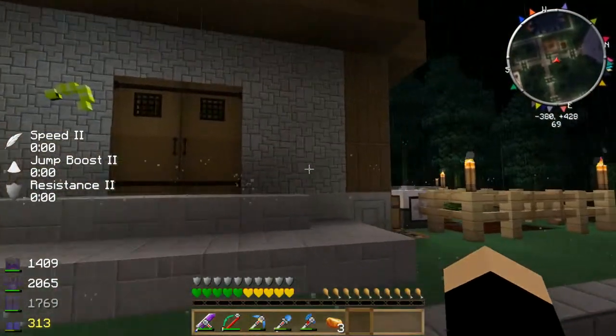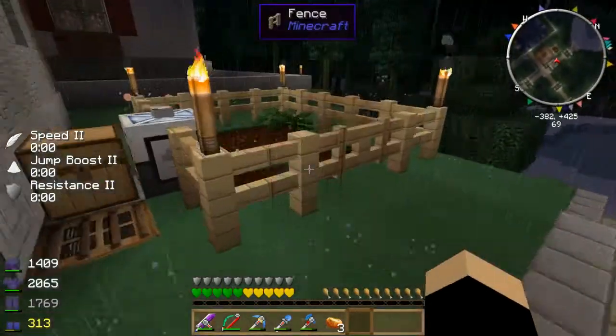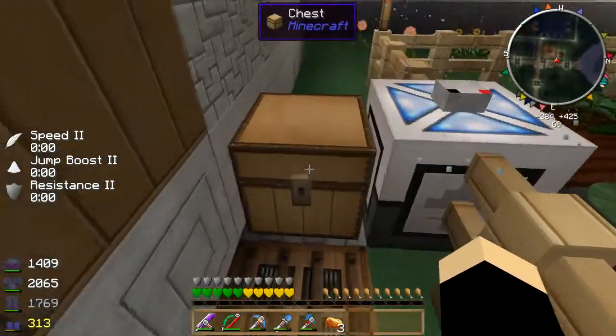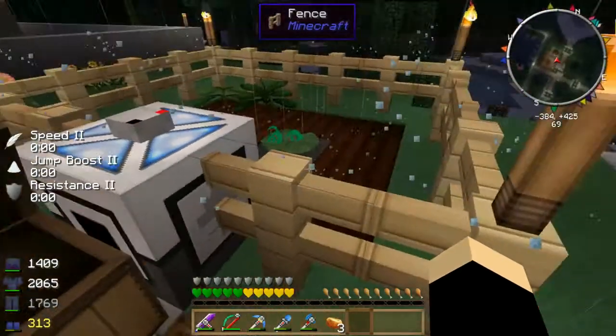So that's my temporary house, until I finish my new house which is in the background — I'll show that in a minute. My little garden here is where I was growing magic crops — apparently I'm growing nether essence and wither skeleton essence.